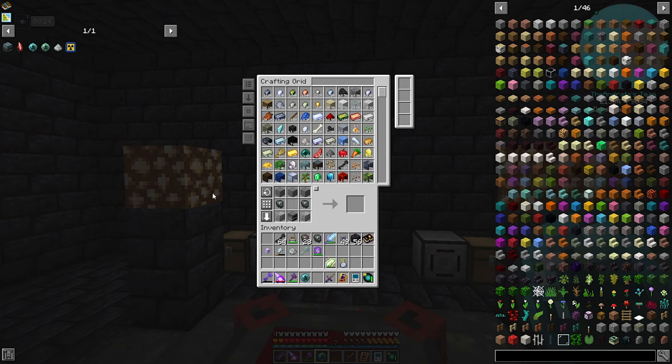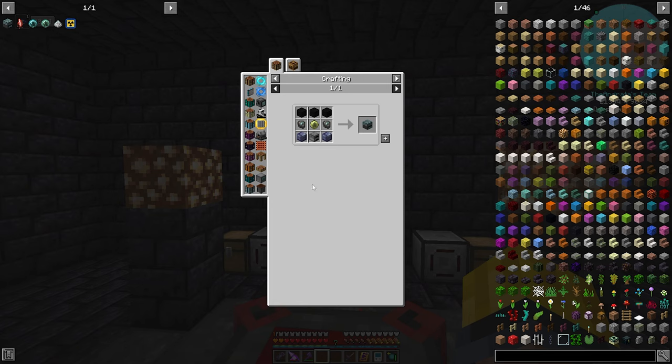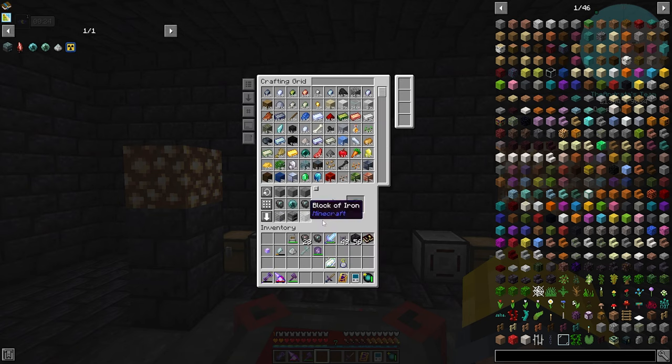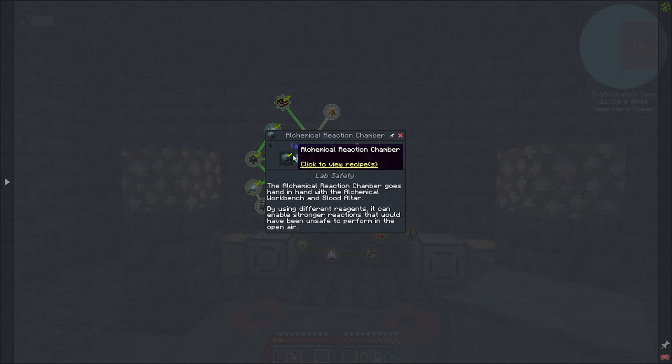And finally got it — Magician Blood Orb gained, bound to us. We're ready to go. So back to what we were doing, which was trying to craft an alchemical reaction chamber. Give me my orb back and task completed for this.